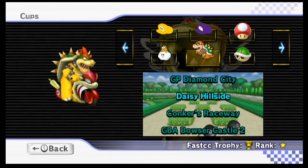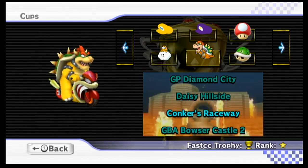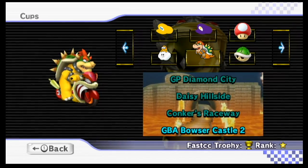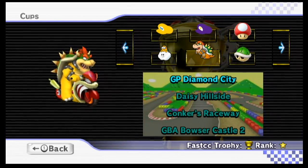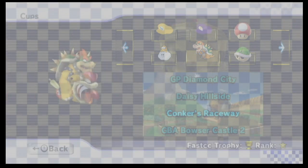Instead, we're going to be going with the Paper Bowser Cup. In here we've got GP Diamond City, Daisy Hillside, Conqueror's Raceway, and GBA Bowser's Castle 2. So let's go ahead and start.